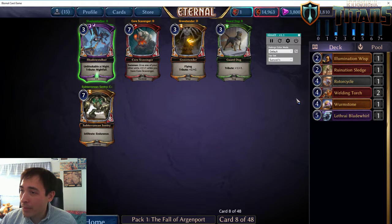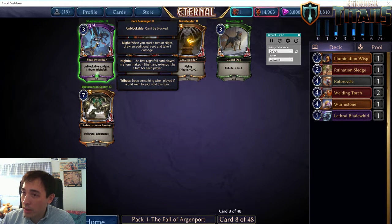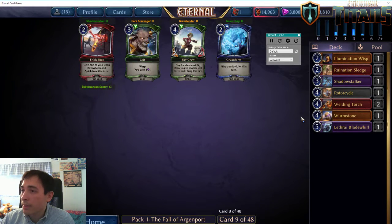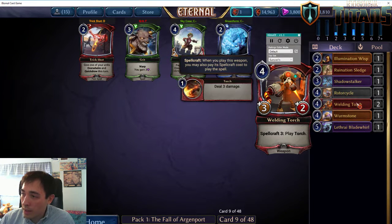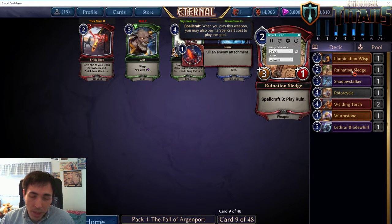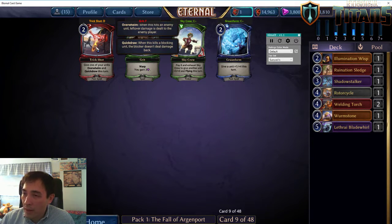Overheat and Last Rites are not cards you want to be playing. Guard Dog is very strong, but I continue to believe justice is being taken by someone passing to us. I'm going to continue with Shadow cards because Shadowstalker is also a very good card. Subterranean Sentry is not that exciting. Sky Cruise is not bad. We haven't seen any good fire cards since the second Welding Torch and Ruination Sledge, which means maybe someone a few seats down is taking fire cards.